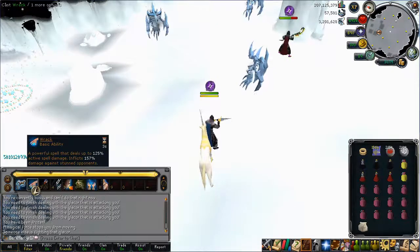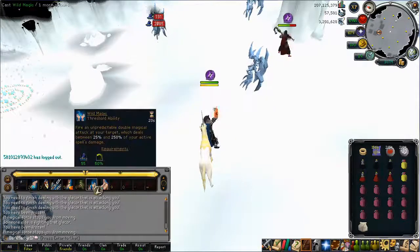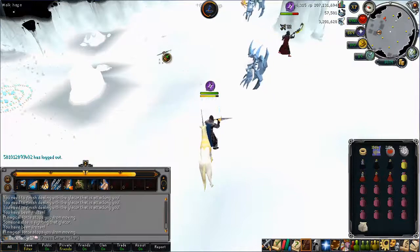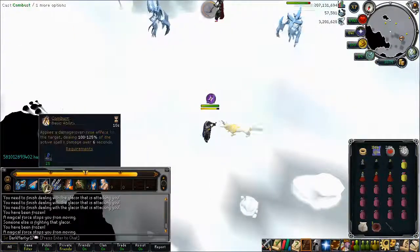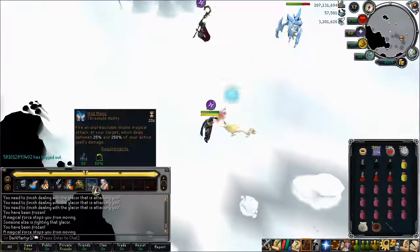After that, just go back to killing the Glacer. A very useful ability is the Asphyxiate Threshold ability, which does a lot of damage, and likewise Wild Magic also does a lot of damage — both are thresholds. After that, it's just using the basic abilities to finish off the Glacer.